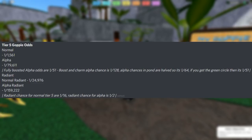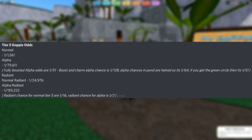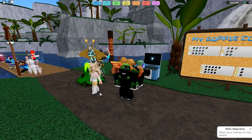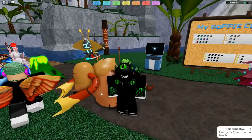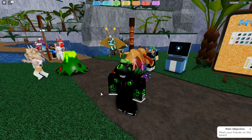And then you go into the Alpha Radiant. The Alpha Radiant is a 1 in 159,222. Something to add here is that if you actually find a Tier 5 Goppy in the wild, it is going to be a 1 in 16 chance for this Radiant tag to be on any Tier 5 Goppy you find. But if you find an Alpha Tier 5 Goppy, an Alpha Tier 5 Goppy has a 1 out of 2 chance to have a Radiant tag on it — so you essentially have a 50-50 chance, like a flip of a coin.